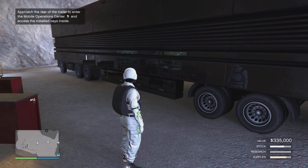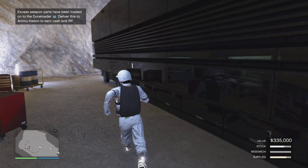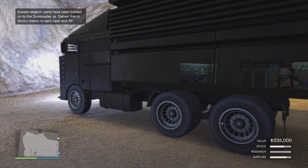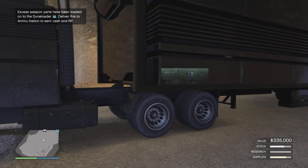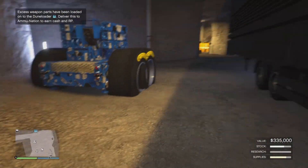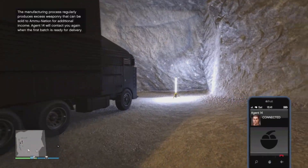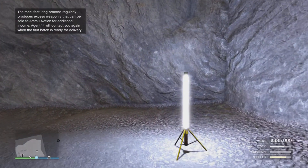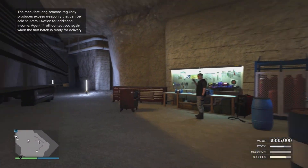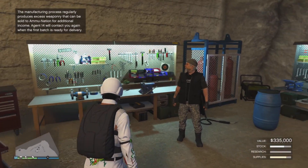I'm going to show you how to merge an AA trailer to the MOC. As you can see it's stock and I will be changing it to F1 wheels. What you will do is come to your mechanic in the bunker.